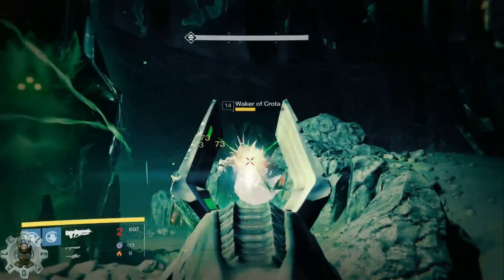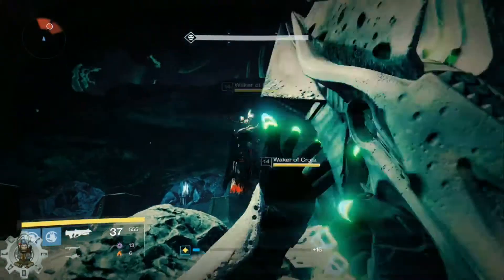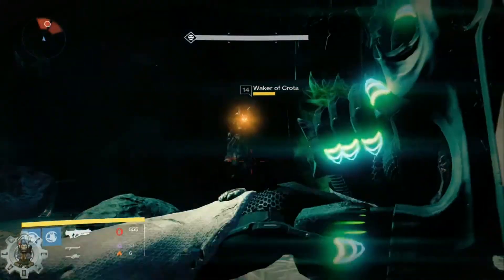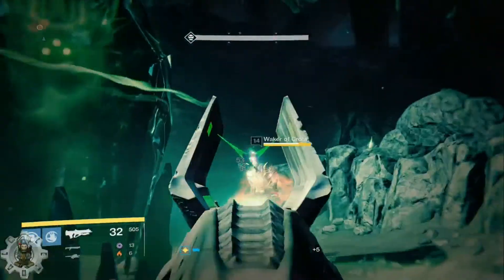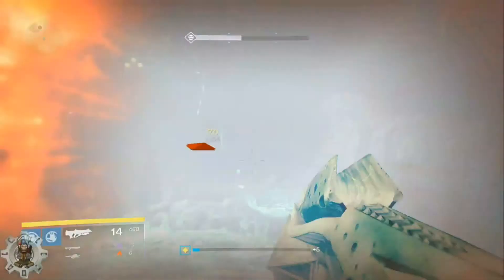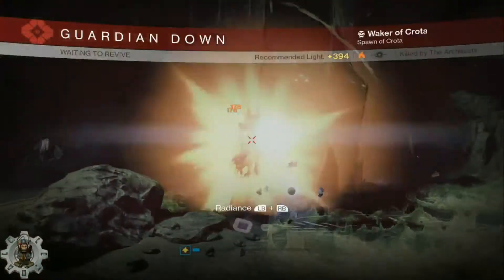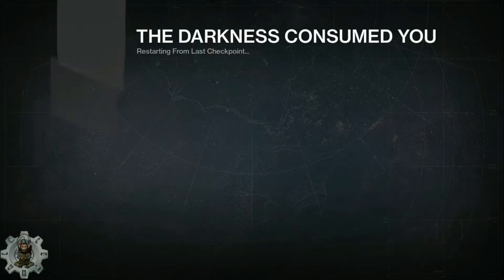Now you have four wizards you can farm right here. This is the easiest spot — I've seen so many tutorials on YouTube and you guys are not gonna find a spot that is this good. No way. This is the easiest spot by far. Look how quickly I can get three wizard kills — so easy.